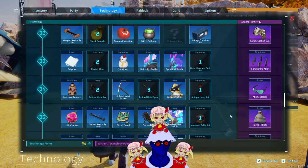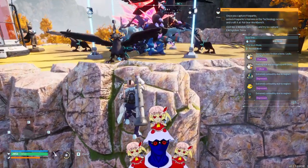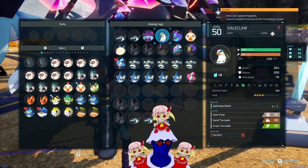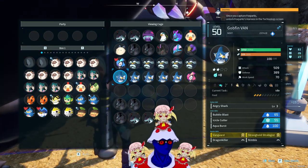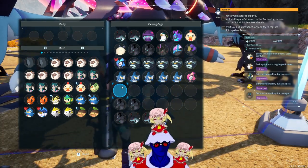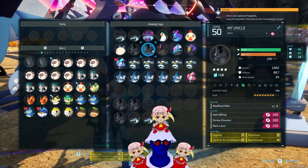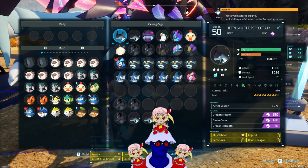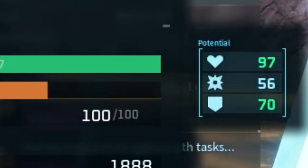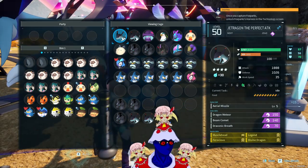You absolutely need to get the ability glasses. What do they do? Basically, they allow you to accurately reveal the hidden stats of all pals. I know there are mods for that and I'm not sure if those are accurate because I haven't used them myself. But now I finally understand why some of my pals who I thought were perfect were not. The potential stats are on the far right of the screen.